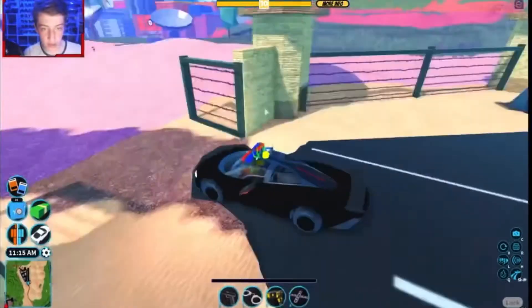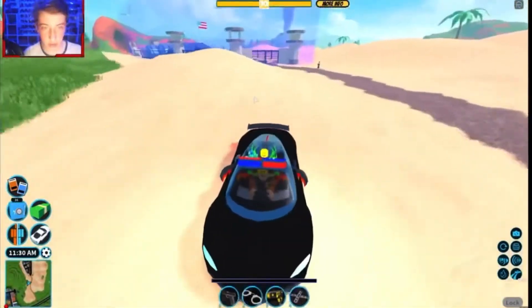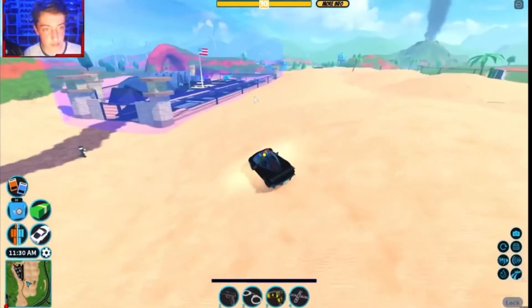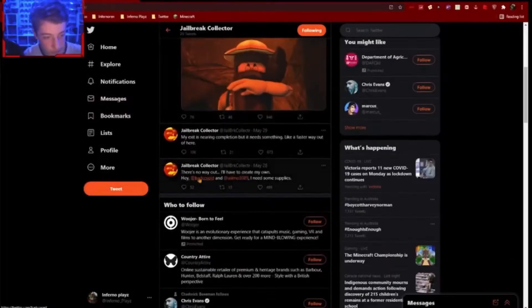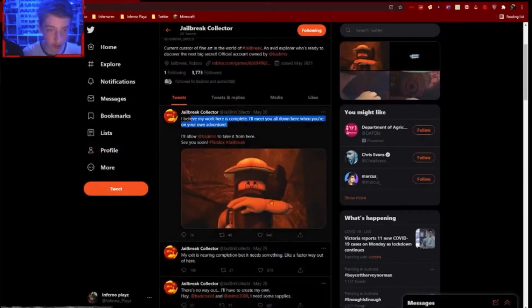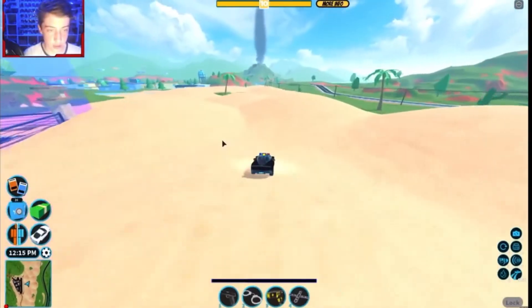I ragdolled and got underneath the map using the heli glitch, and there's nothing there. But you can see him from here — the collector's gone into the cave. He says: 'There's no way — I'd have to create my own. You need some supplies. My exit is nearing completion but I need something like a faster way to get out of here. I believe my work here is done. I'll meet you when you're down here on your own adventures, and then I'll allow Badimo to take it from here.'